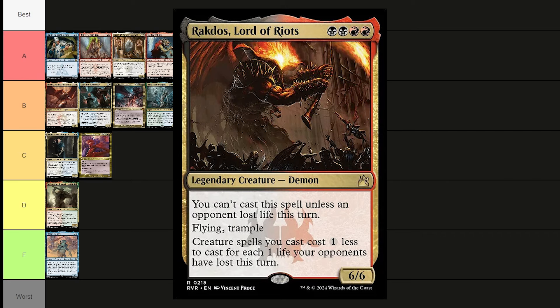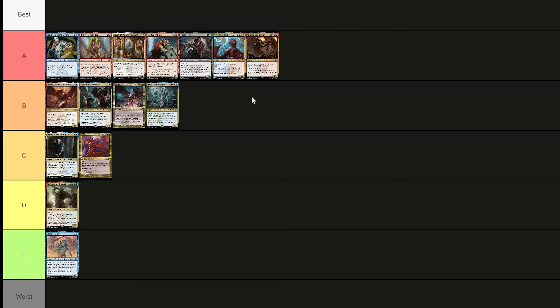Rakdos, Lord of Riots costs two red and two black — a 6/6 demon with flying and trample. You can't cast spells unless an opponent lost life this turn. Creature spells you cast cost one colorless less to cast for each one life your opponents have lost this turn. You want things that ping opponents — seems like a really fun and powerful deck. Rakdos is scary.